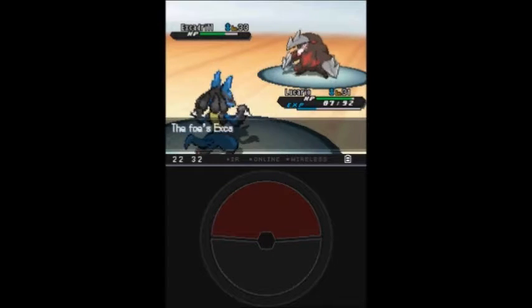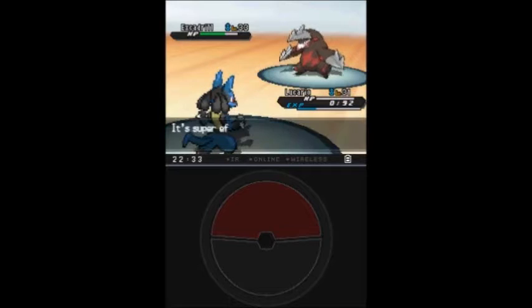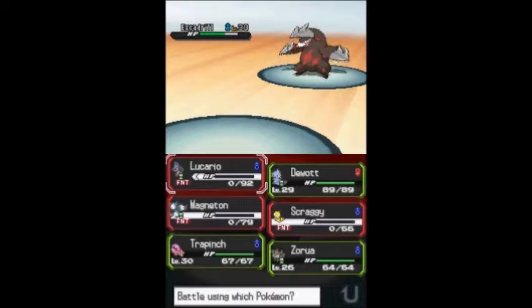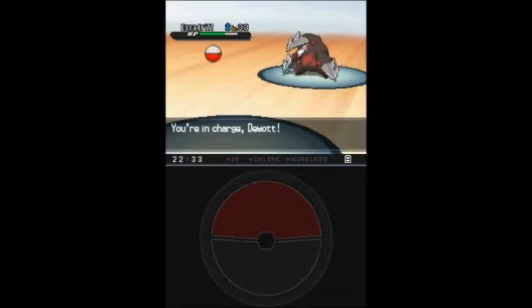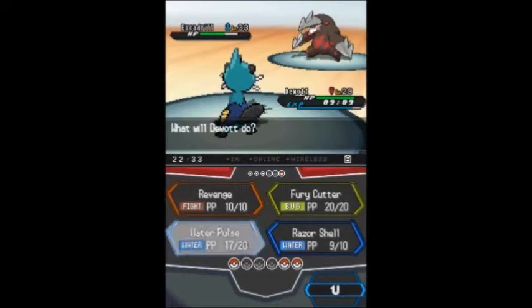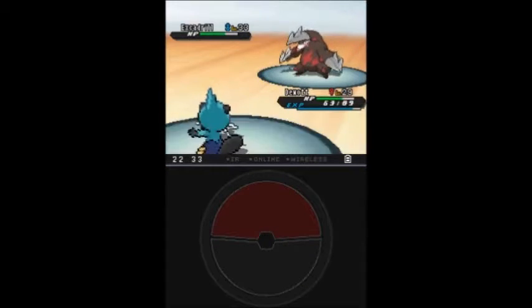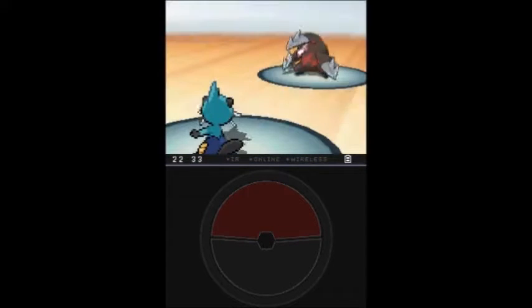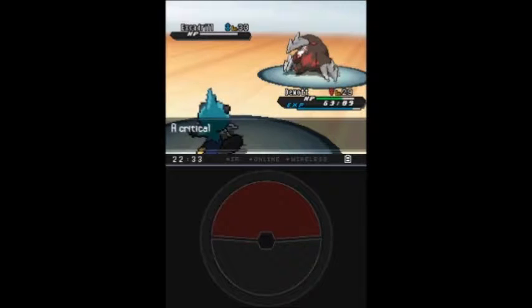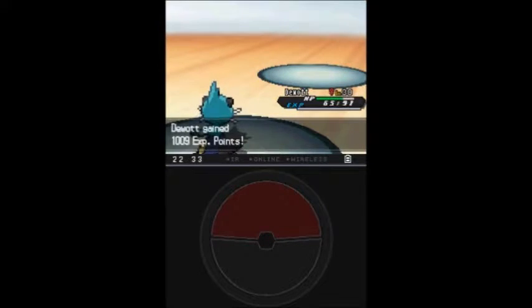The Evolution Stones are in different locations — not all of them are in the same route. For example, the Dawn Stone — you can only find it on one route: Route 3. And Moon, Sun, Shiny, and Dusk Stone — those you can only find on Route 6.